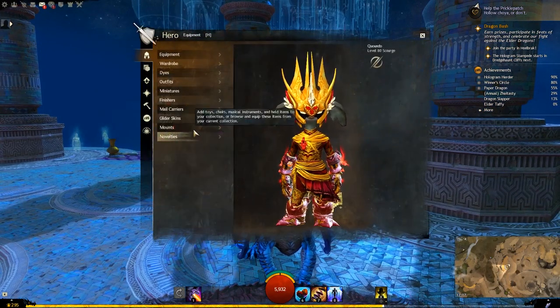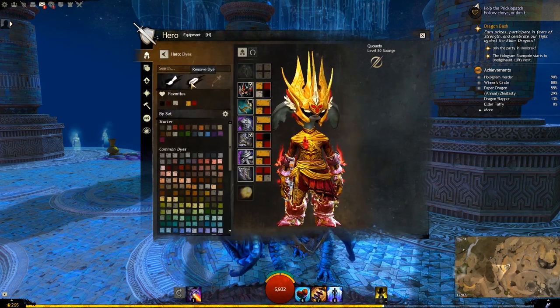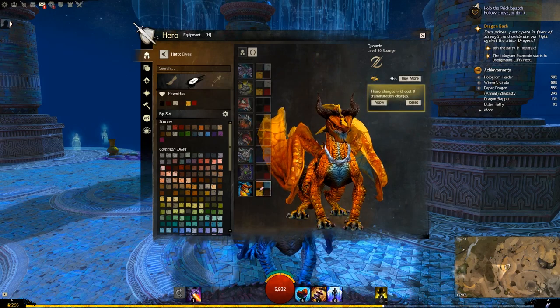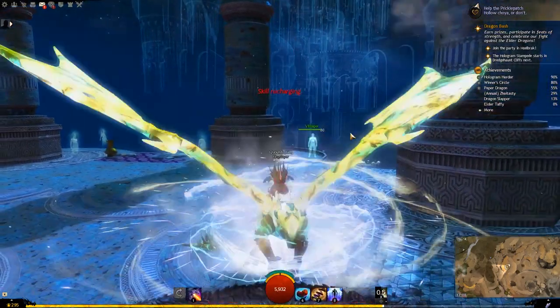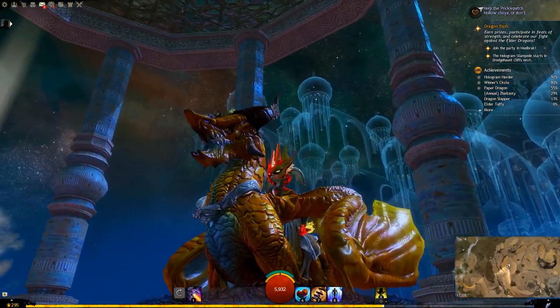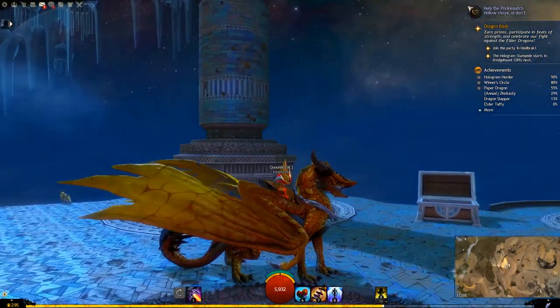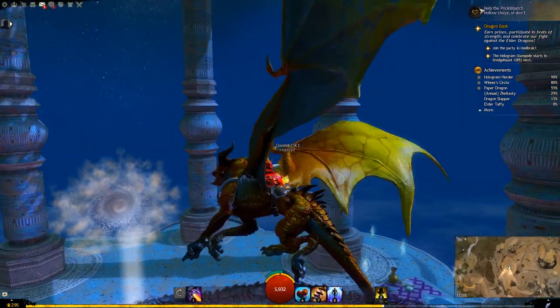Next we have the Axe Jaw Skyscale — it's the first one that is quite different to the base skin. The default dyes are Sienna, Daffodil, Midnight Rust and Shy Blue. The mouth is a lot different, the actual face of the Skyscale. Horns are now back rather than forward, and it feels a bit skinnier maybe than the previous ones.